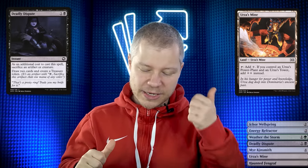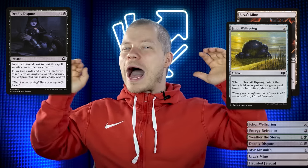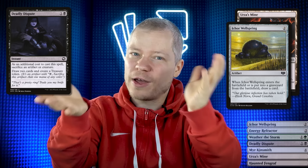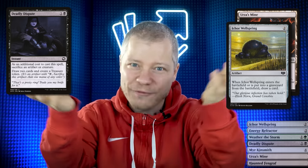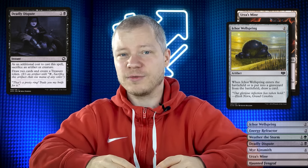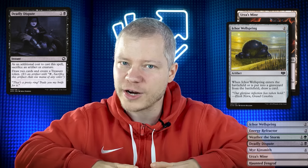Looking at this hand: we have one Tron land but also Deadly Dispute and Echo Wellspring in between. We don't have everything at once, but we have quite a selection of cards. Over the long run we shouldn't die too quickly, so that's a keep.